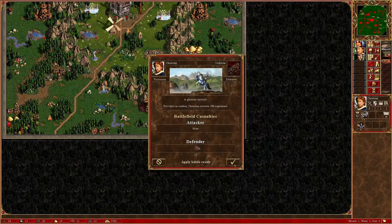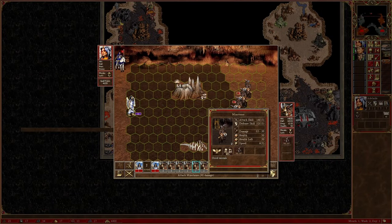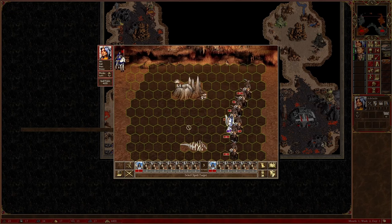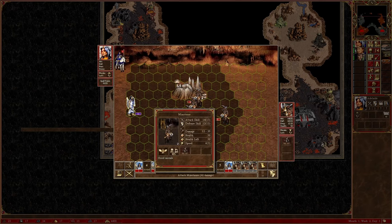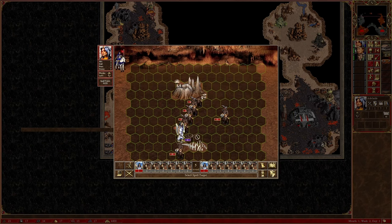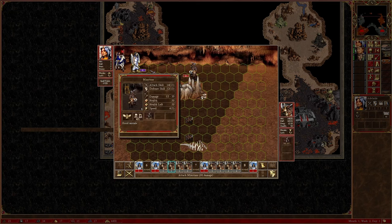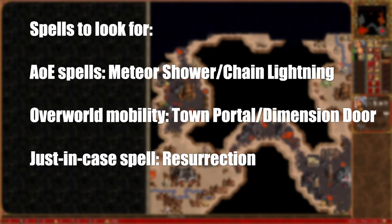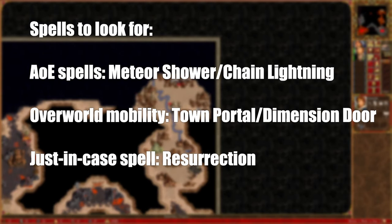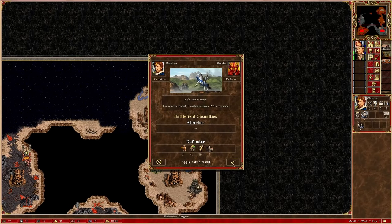The main objective for me in this scenario, apart from the actual scenario objective, is to build up the magic guilds in the captured inferno and dungeon towns, and then to use the high level spells I get from the AI towns in the final maps of this campaign. This is why I chose wisdom at level 6 for Christian — a guaranteed skill at that level. The spells I look for are some sort of AoE spell like Meteor Shower or Chain Lightning, overworld mobility spells like Town Portal and Dimension Door, and Resurrection. This makes all fights possible to do quite early.